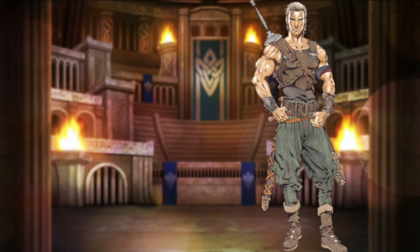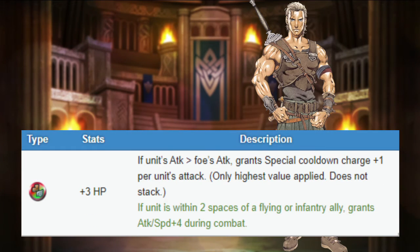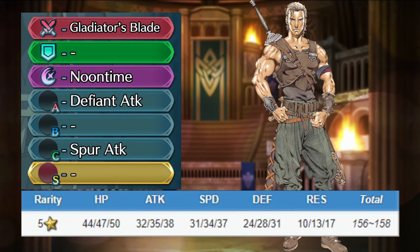Ogma is an infantry sword unit. He has good attack, okay speed and defense, and bad resistance. He comes with a personal Gladiator's Blade, with the Heavy Blade effect, and a refinement that gives him extra attack and speed as long as a flying or infantry ally is within two spaces of Ogma. He also comes with Lunge, Defined Attack, and A-Sport Attack.